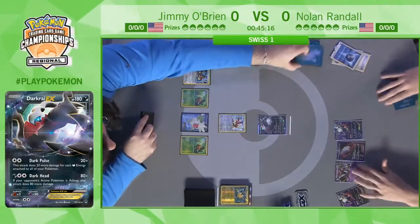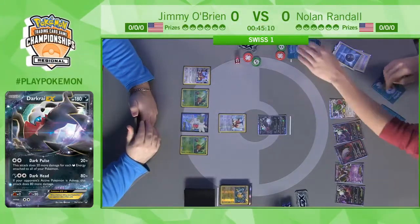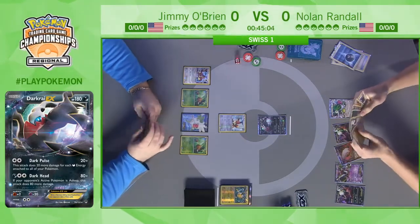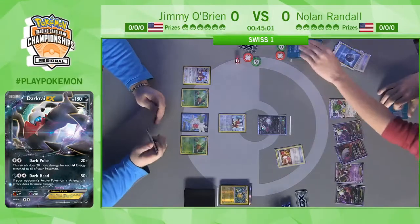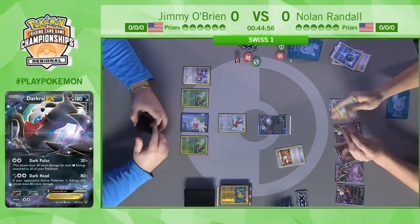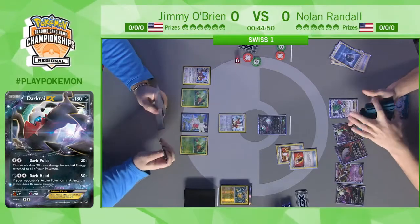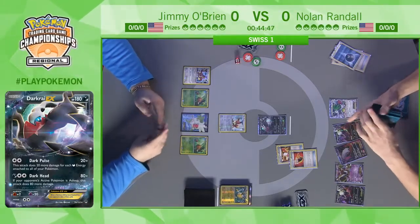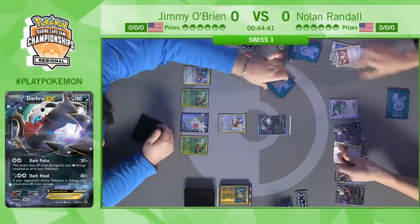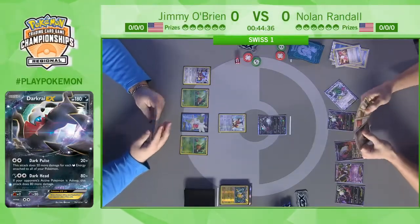Every deck plays Ultra Ball, and being able to grab Hoopa instead basically turns Ultra Ball into 'grab three Pokémon.' There are now three Darkrai EX on Nolan's bench along with Shaymin EX. He's going to play a bunch of Dark Patches, get Max Elixirs, and he really wants to attack on the first turn — he needs to put pressure on Jimmy right away. The longer he waits, the easier it'll be for Jimmy to power up a big Bee Revenge or Vengeance for one-hit knockouts.